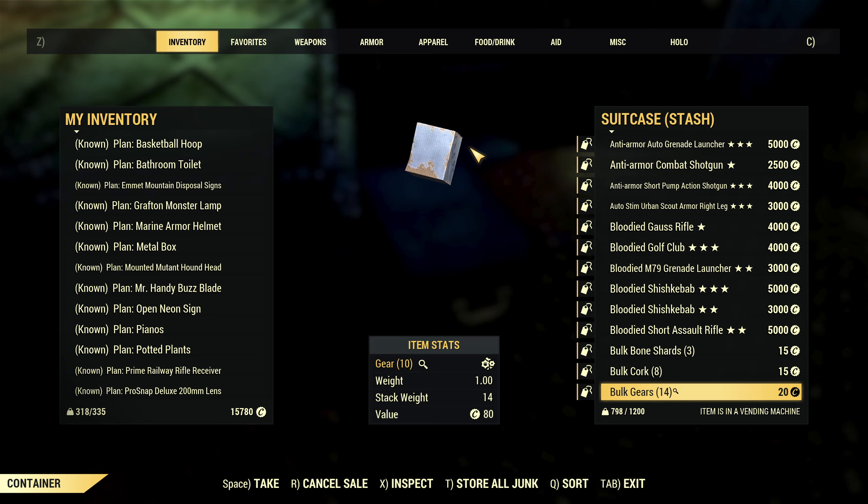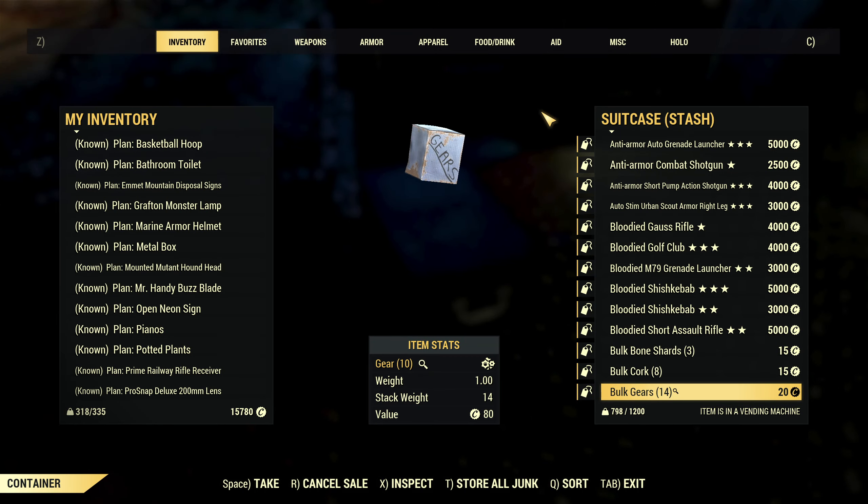Good evening ladies and gentlemen, how are we getting on? So as promised yesterday, we're going to take a little look at the updates currently on the PTS for Fallout 76. We've got a few little UI changes to take a look at, adding a little bit of a quality of life improvement to the game, and a little tweak to build mode which is small but unexpected and new. So let's jump in and take a look.